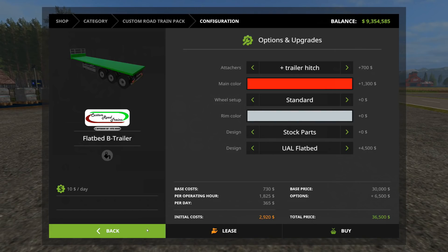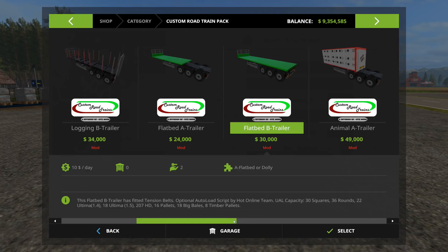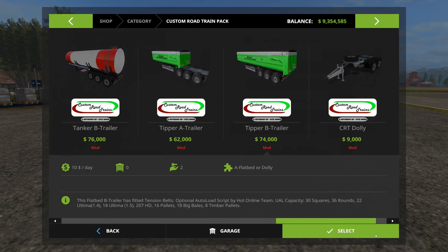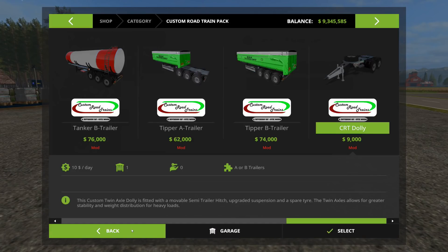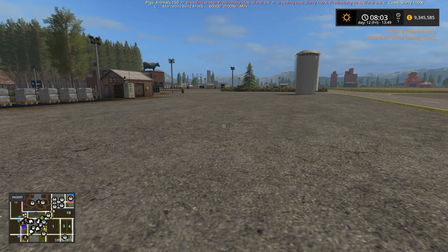And then I'm going to need a Dolly. Where's the Dolly? There we go, I'm going to need one of those. Standard tires are fine — I'm not going very far. I'm just selling stuff, right? So let's go take a look and see what we got.